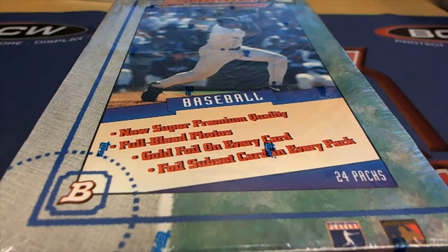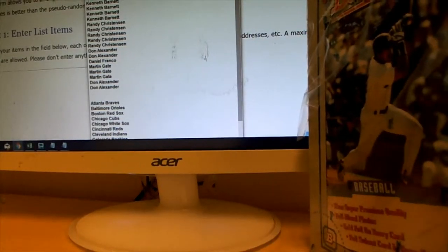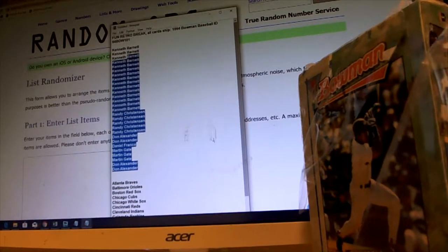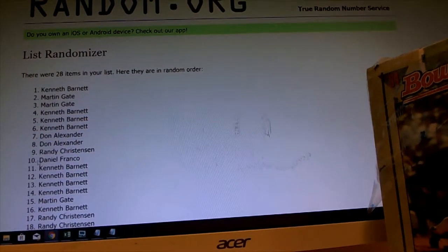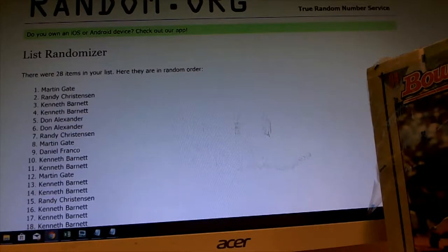Good luck at our rip here happening right now — 1994 Bowman. I'm getting ahead of myself, hang on one second. I want to go ahead and do the random. I kind of ripped the box, let me just put it off to the side so you can be rest assured that box has not been tampered with at all. Let's go ahead and do the random and see — we switch teams seven times through for the owner names. I'm ready to rip that thing open and hit something big in 1994 Bowman.